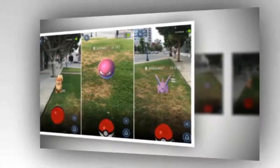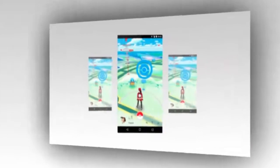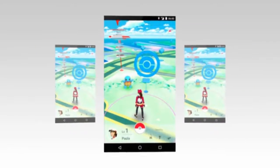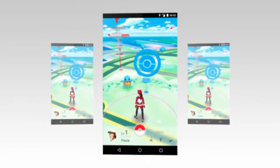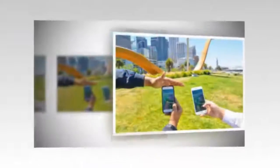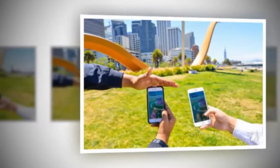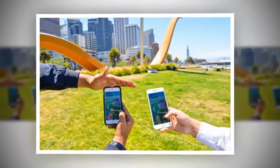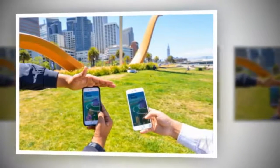To raise a Pokemon's CP, you'll need two resources: Stardust, a generic item you obtain with each Pokemon that you catch, and the Pokemon's specific candy, which can be obtained by catching duplicates of the Pokemon you want to level up. For example, to level up a Zubat's CP, you'll need Stardust and Zubat candies.